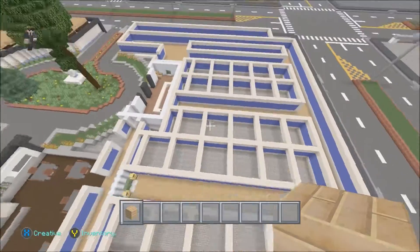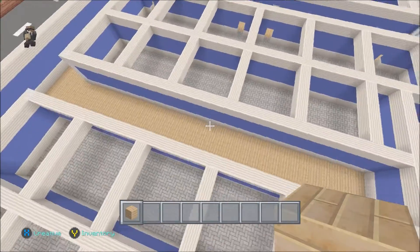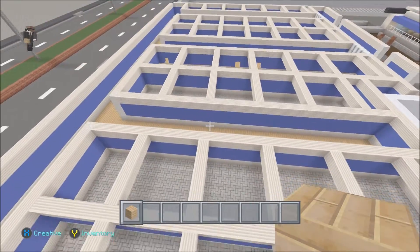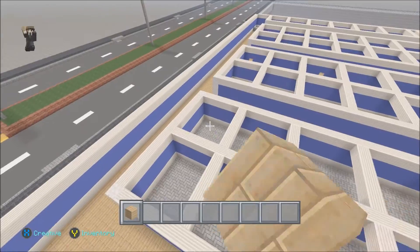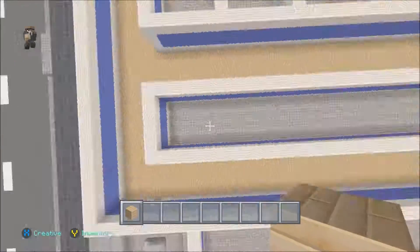That's gonna be the general plan for the size of the hospital. Now let's work on these three. We can just continue the same pattern and put them into these three — bedroom, bathroom, bedroom, bedroom, bathroom, that's it.